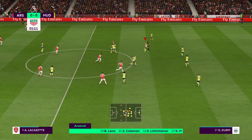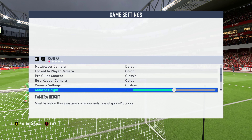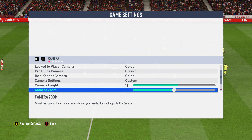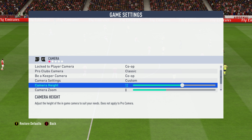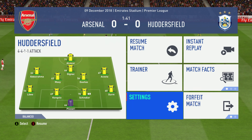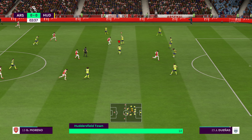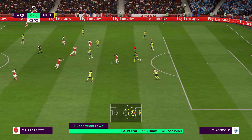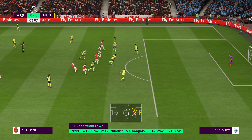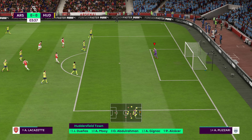This is the Arsenal line-up. Bernd Leno starts today, replacing Petr Cech, who's suffered in recent matches. Coleman starts in the full-back positions. Aaron Ramsey starts with Mesut Ozil in central midfield, and they've got plenty of goal threat with two strikers in the attack.